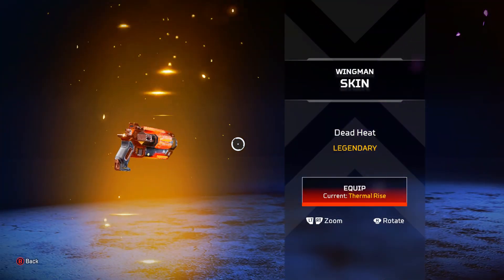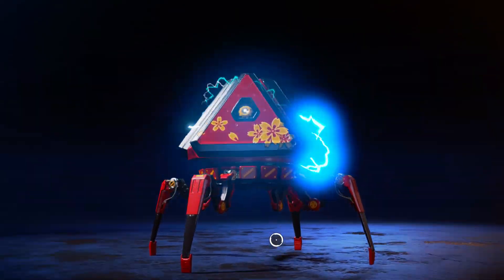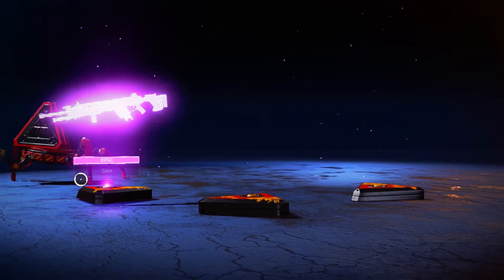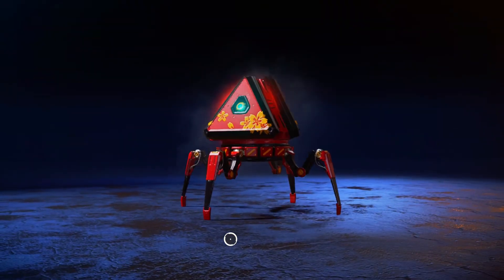We got a Wagon Man skin — this isn't even in the event, is it? No, but this is. These epic skins for these weapons are pretty cool. Another legendary — we're just going to go flying through these packs. We got an Alternator skin. That's cool, I use the alternator all the time in arenas.